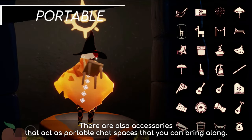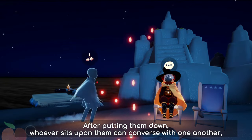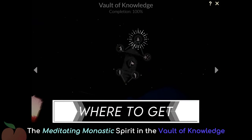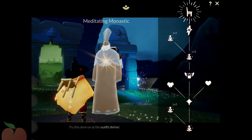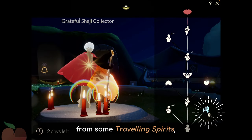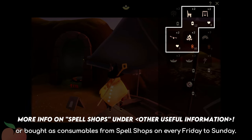There are also accessories that act as portable chat spaces that you can bring along. After putting them down, whoever sits upon them can converse with one another, even if they are absolute strangers. The Meditating Monastic Spirits and the Vault of Knowledge offer the basic chat table. Others can be obtained during certain events, from some travelling spirits, or bought as consumables from spell shops on every Friday to Sunday.